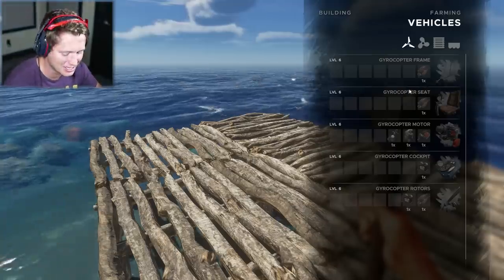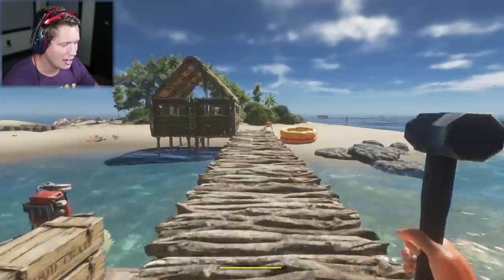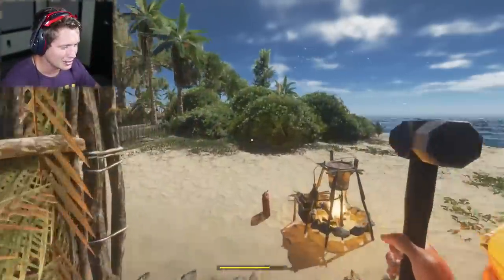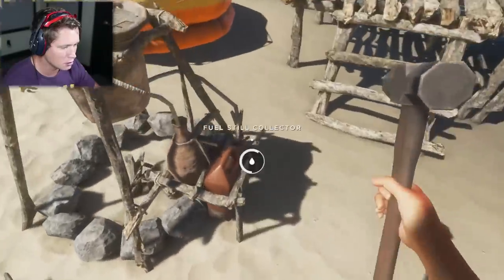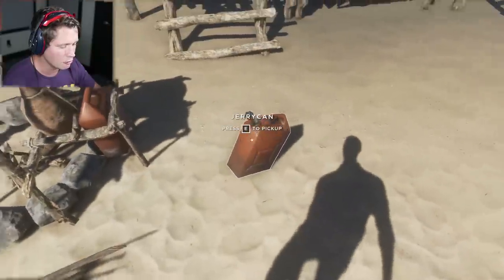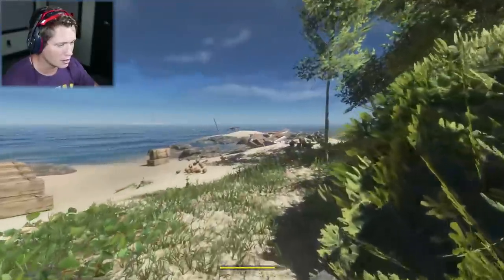It kind of slowed us down a little bit yesterday too. We're currently level four. I've got to go build some random stuff. We do have a fuel collector here — I'm going to go and extinguish it. We've got a decent amount of fuel in there so let's fill that up. We're obviously going to need that for the chopper when we get there. This is rough — we've got to work on constructing some things.